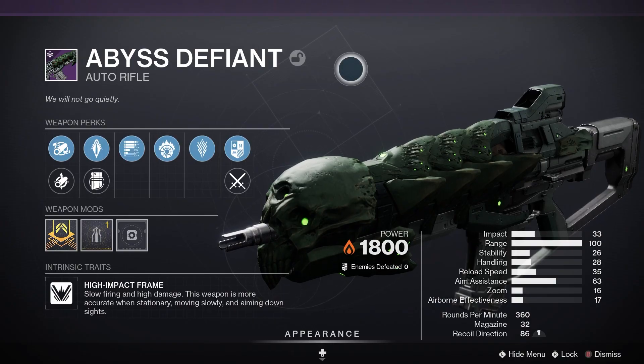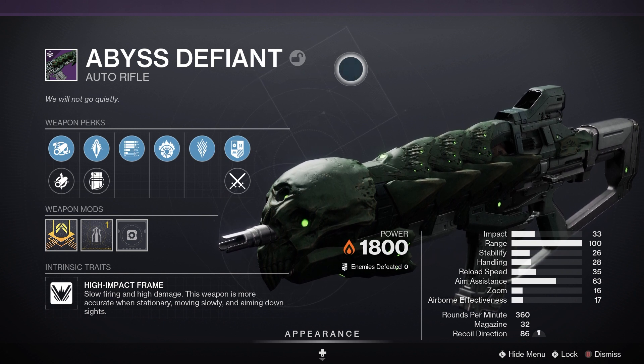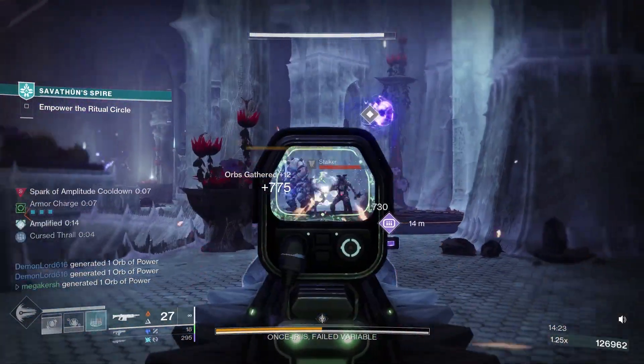Abyss Defiant is a legendary energy auto rifle with a high impact frame, meaning it's slow firing and high damage. The weapon is more accurate when you're stationary, moving slowly, and aiming down the sights.